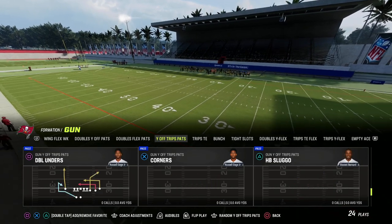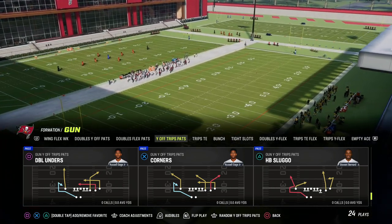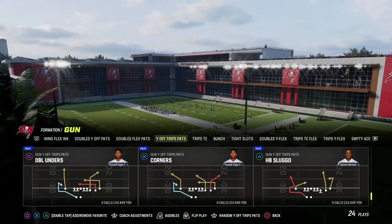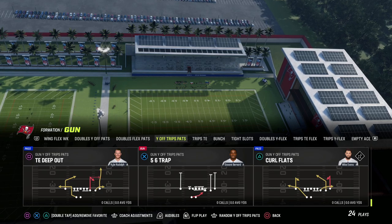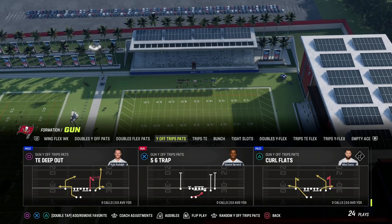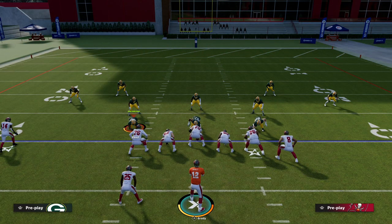If you want to learn how to blitz out of every single formation in Madden 23, make sure you join our Patreon. I've got a whole blitz ebook that breaks down formation by formation how to specifically blitz, covering every defense in the game from a blitzing perspective. Patreon members get access to everything in that ebook with updates all year long. The link is in the description.